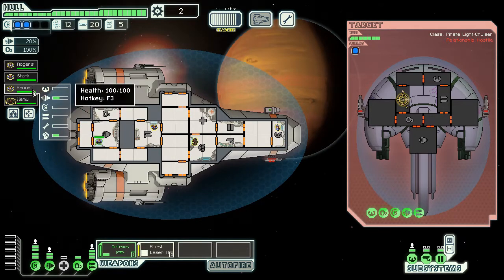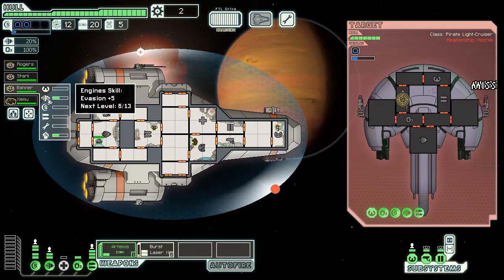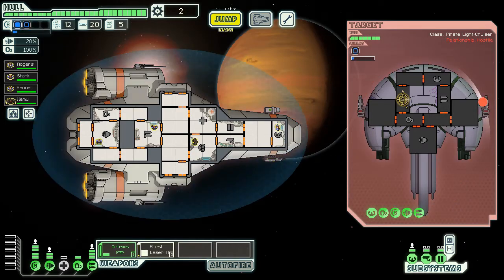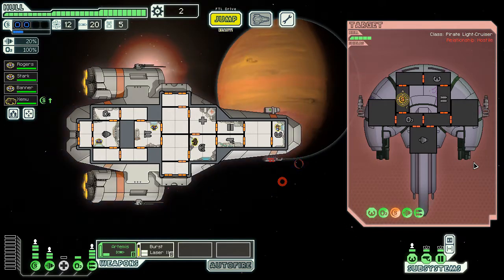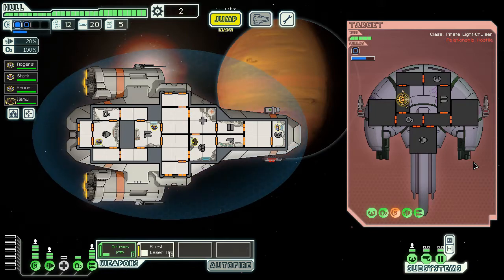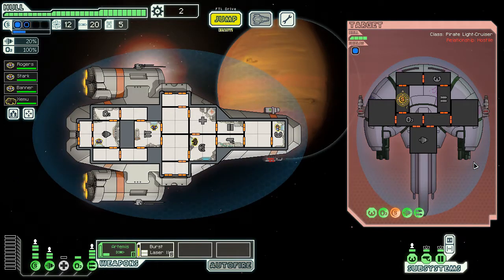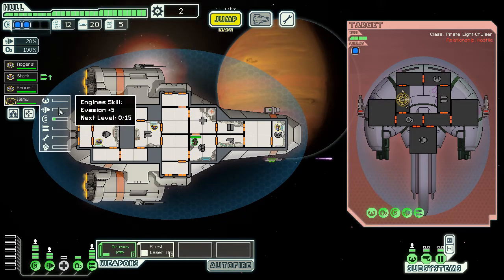We're starting to see Stark's shields skill level up. Each of these guys have skills — depending on what they do, they gain levels. So weapons charging 10% faster, and I think you can get it up to 20% faster, which is really great. Let's go ahead and finish these guys off. We're looking pretty good other than missing every single shot.